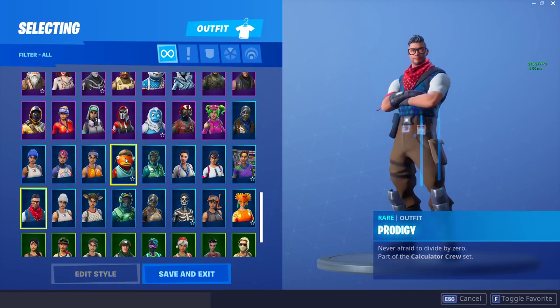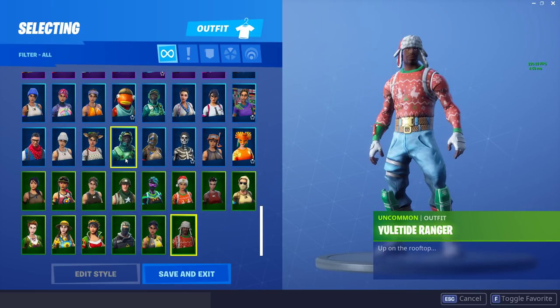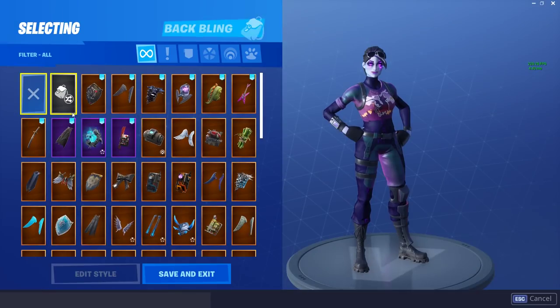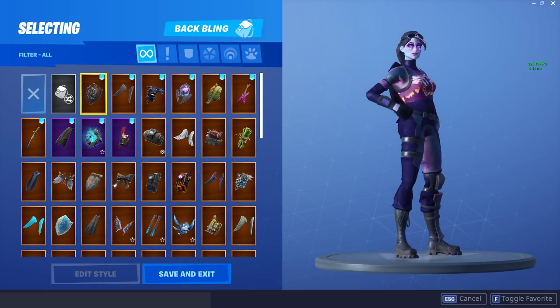We have the Soccer skin, which I've had ever since it first released. The Royal Knight is another really good looking skin. I just love buying uncommon and rare skins — they're my favorite skins to buy. The Sergeant Green Clover I just bought for the combos. Now we have all my favorite back blings here — we have the Black Shield, and we're looking at all these combos on the Dark Bomber.